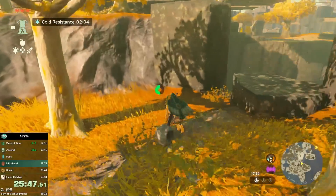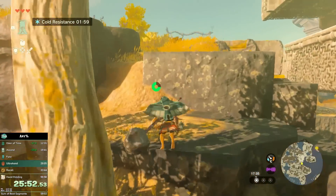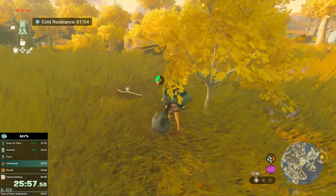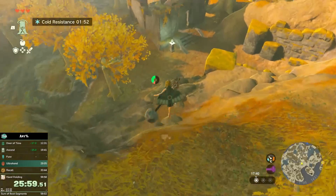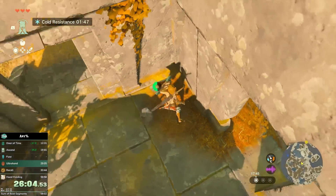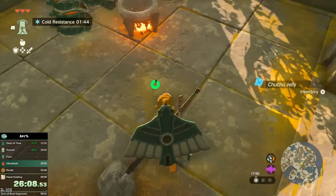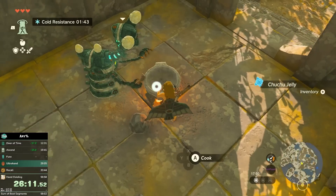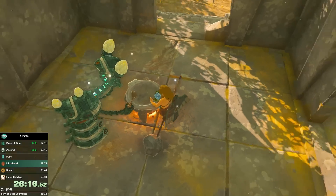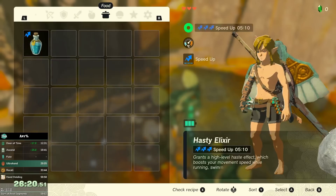Now I run over to this little wall climb, but you need to be careful here because there are some constructs behind you. If they notice you, they can prevent you from cooking at the next cooking pot, and we want to use it. I jump down here — you see this very big shield jump from the wing shield. I do one more duplication: shield jump, hold the Chuchu Jelly, press Y and B, and now I have two. I'm going to use these two Chuchu jellies and four frogs each to cook two Level 3 speed elixirs. These speed elixirs are super useful for the rest of the Great Sky Island and later for the end game.